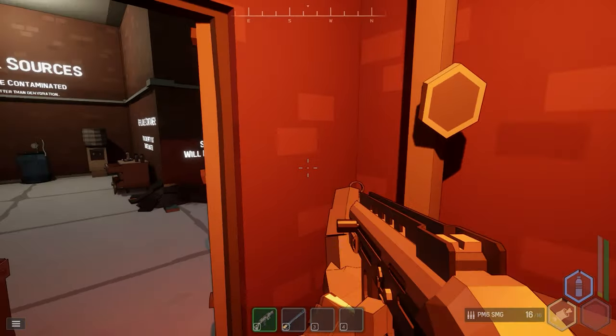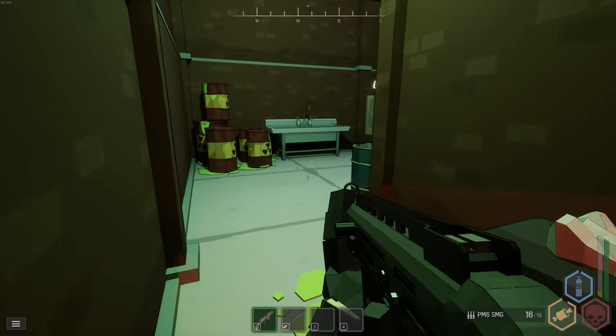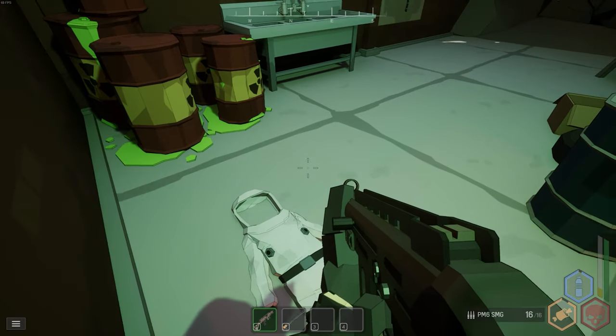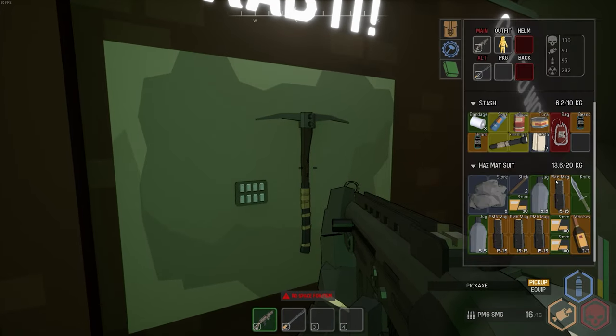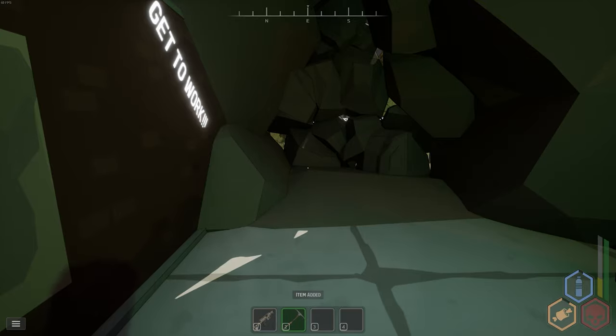We're already getting rads because there's radioactive material on the floor. My radiation ticker on the right is going up fast, and if I take my outfit off it ticks up even faster. When that bar fills up there's no warning — you're just dead. So keep the rad suit on. I'll grab what I need to get out of here and then deal with the rads.